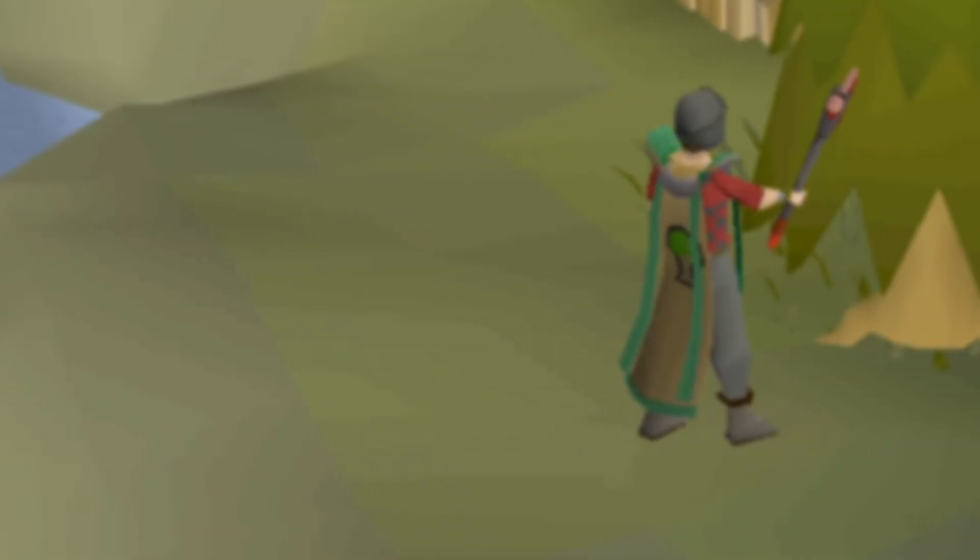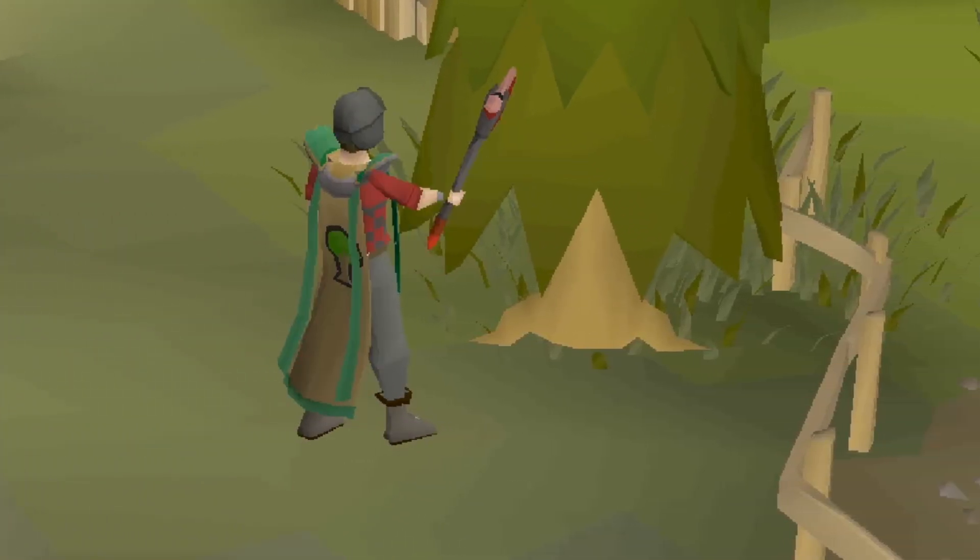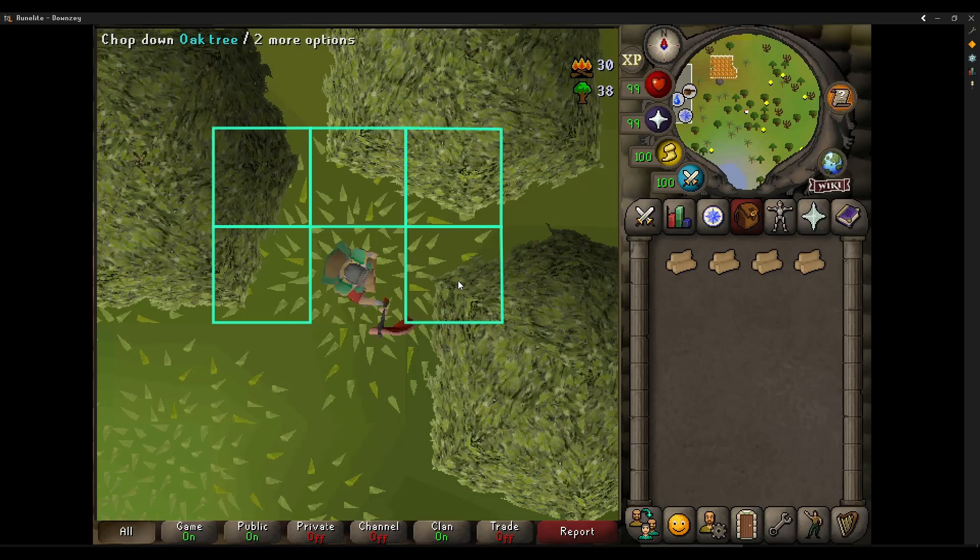In this episode I'll be showing you what I did for woodcutting and some alternatives. For the early levels, just cut normal trees until 15 and then switch to oaks, willows and then maple trees.